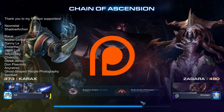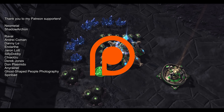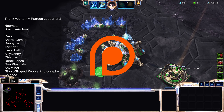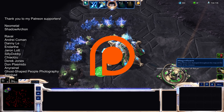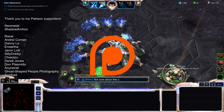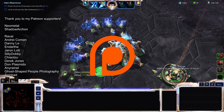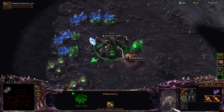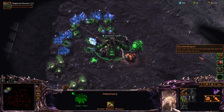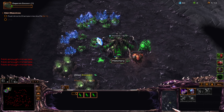Again, on Chain of Ascension, myself and my ally will have to push the objectives, who are Jinara and Amon's champion. The mutators we rolled are: Magnificent, Heroes from the Storm, Double-edged, Magmines, and Darkness on Chain of Ascension. My ally and I have decided to switch commanders but we're keeping these same mutators.